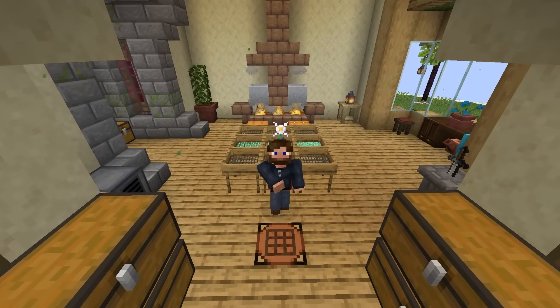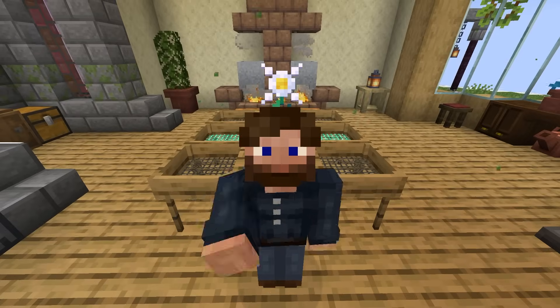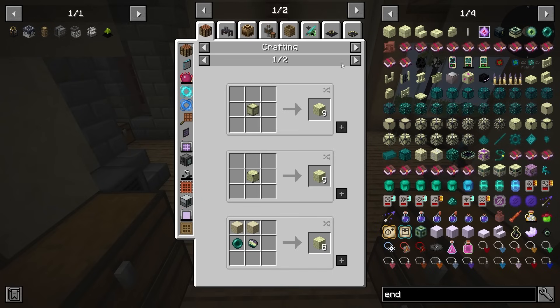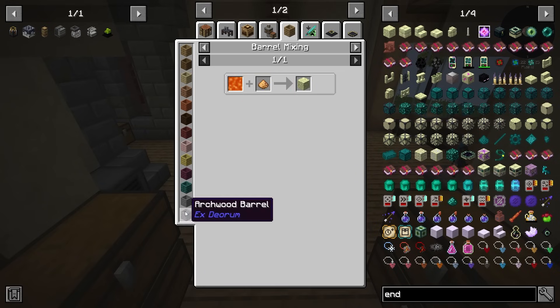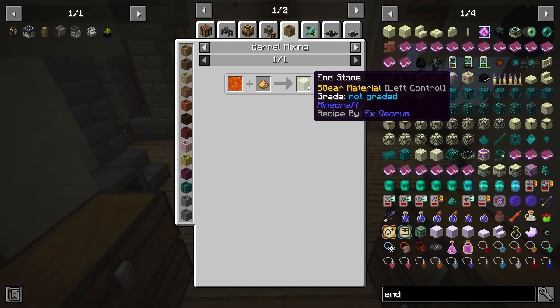One way that we can get End drops is by actually making Endstone. But making Endstone requires quite the process. If we take a look at Endstone, we will see it can be made inside of a barrel — not a wooden barrel, by the way, it has to be done in a stone barrel when it involves lava. We have to incorporate this by placing lava inside of a stone barrel and then right-clicking it with Glowstone, and that produces Endstone.